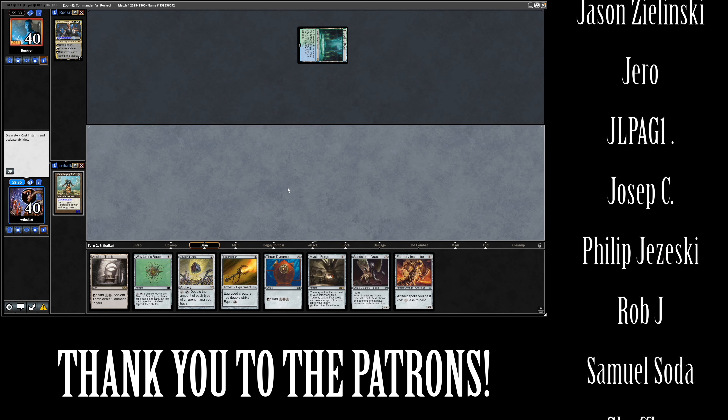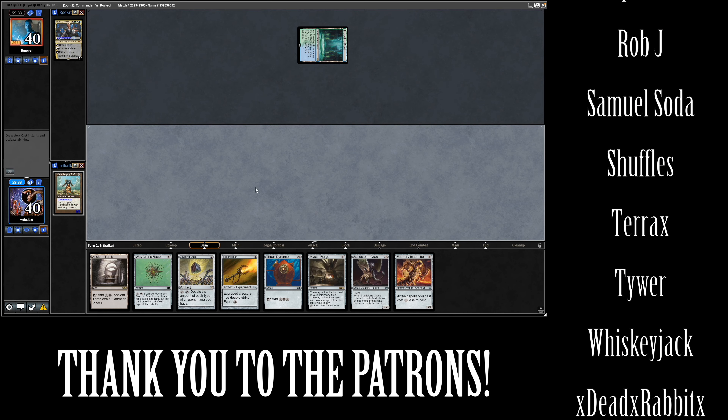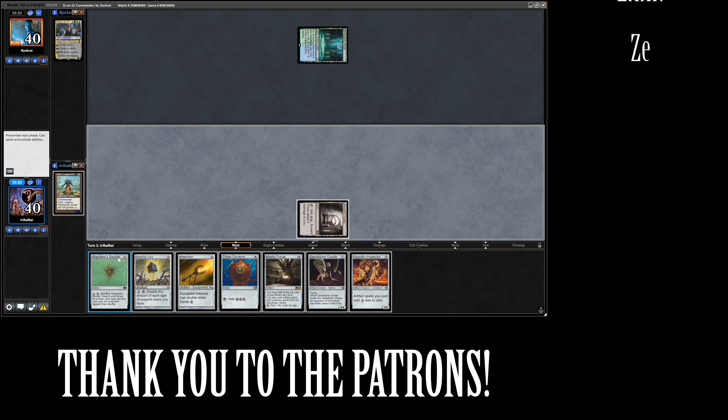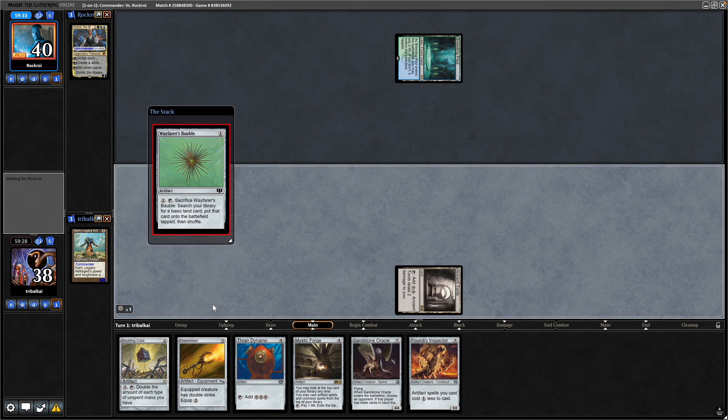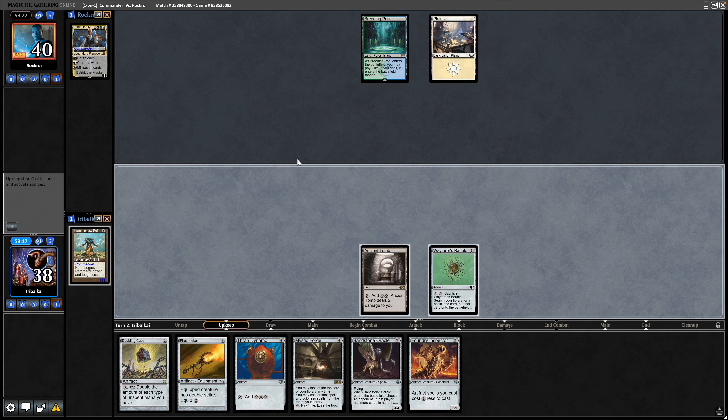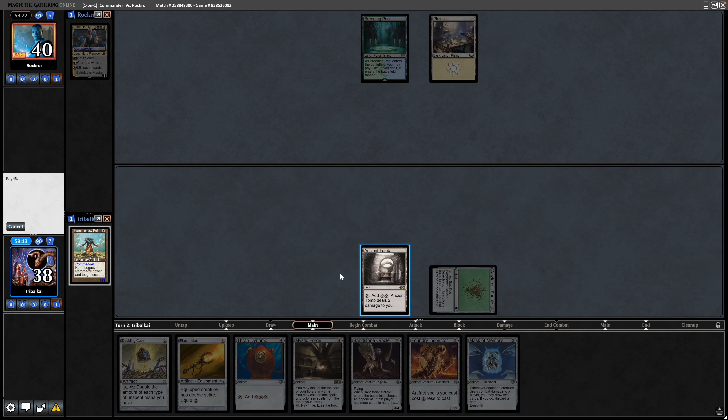We are on the draw. Just a tap line from our opponent. We see a Foundry Inspector which will make our artifacts cost one less. So get the Wayfarer's Bauble down. We're going to be taking a lot of damage to the Ancient Tomb. Now just holding up some mana for us. Mask of Memory is not a land, so make one of those with the Wayfarer's Bauble.